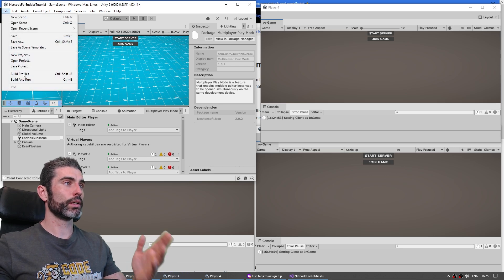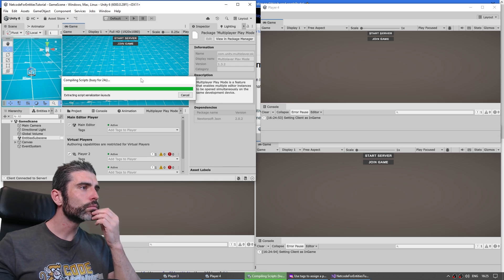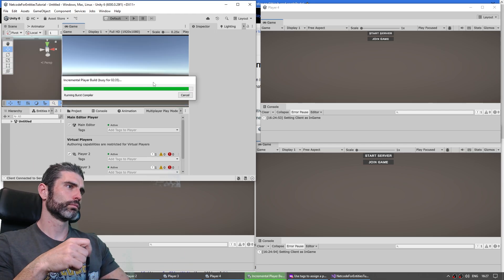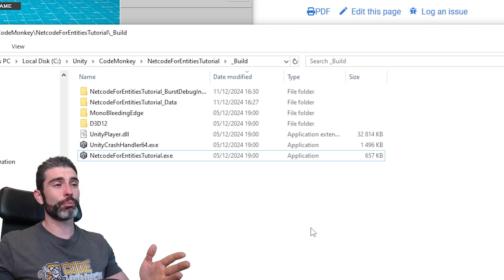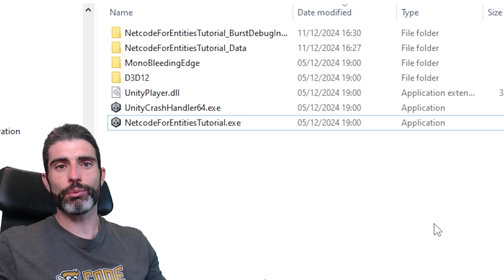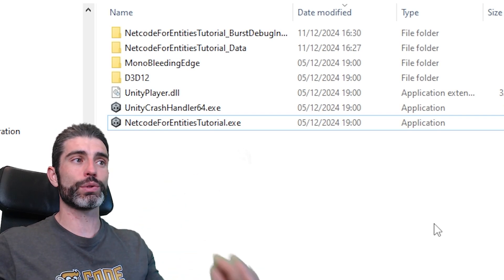Whereas if I want to make a full build, I'd go into File, Build and Run. The build took over 3 minutes to compile, whereas Multiplayer Play Mode managed it in just 10 seconds. Now technically with the Incremental Build option, subsequent builds would be quite a bit faster, but would still take quite a bit longer than just using Multiplayer Play Mode.